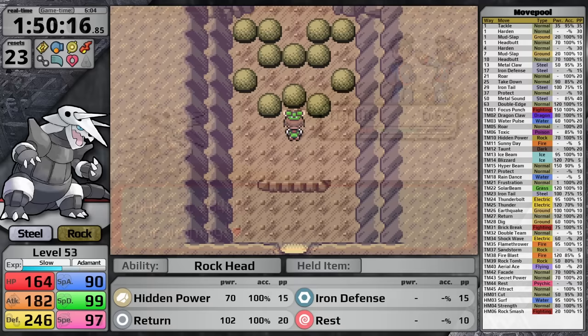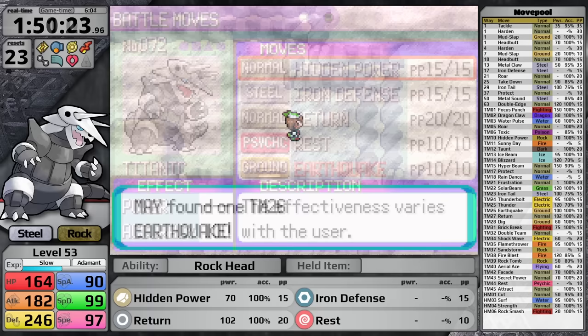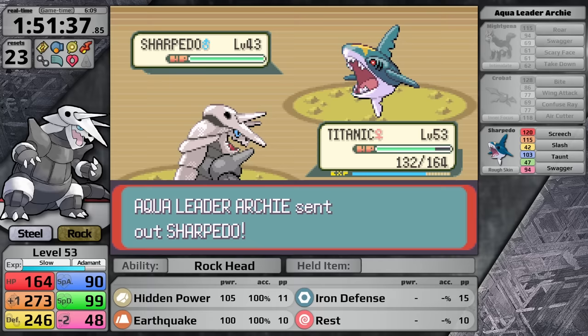With the seventh badge, Aggron gets a major upgrade. I finish the rock puzzle, head into the chamber, and grab the TM for Earthquake. For Aggron I teach this in place of Return — it doesn't get same-type attack bonus, so it has slightly less power, but its typing is just much better. At the end of the plotline I face Archie. Theoretically his Sharpedo is weak to nothing useful — it has Screech, Slash, Taunt, and Swagger but no Water-type moves, not a very good set. I take an easy victory, Rayquaza comes in to save the day, and I'm ready to face Juan.